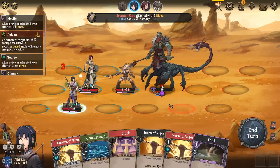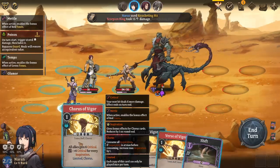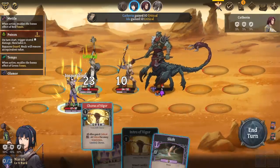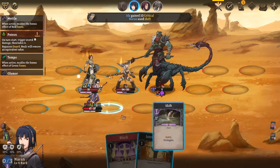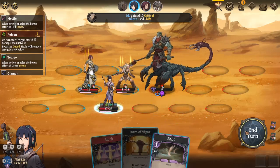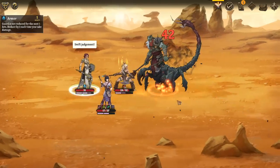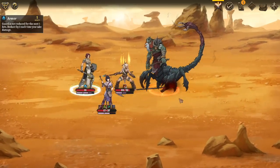We should be able to kill him this turn. A Chorus of Vigor doesn't really do much for us other than increase our damage, which I mean is something. Alright, big boy down.